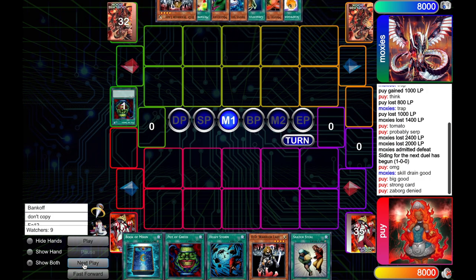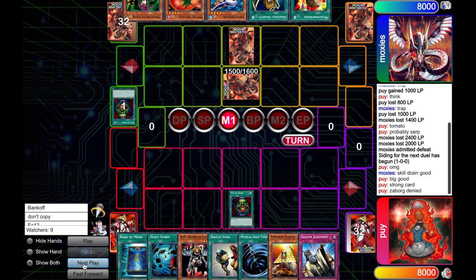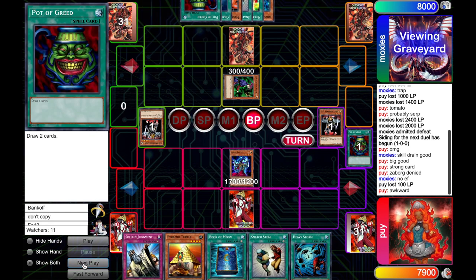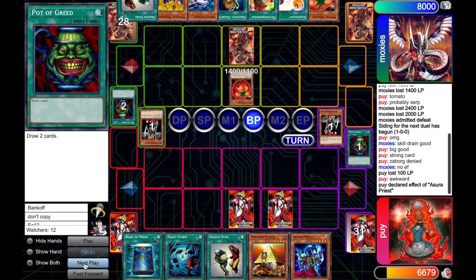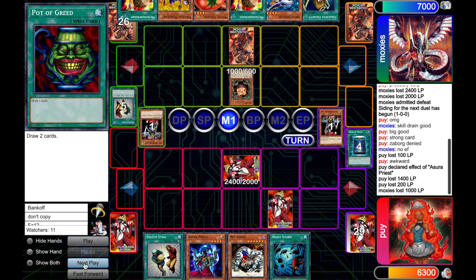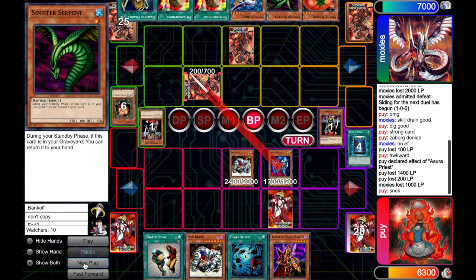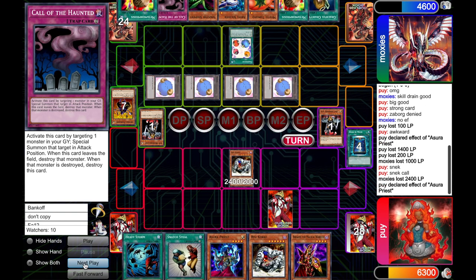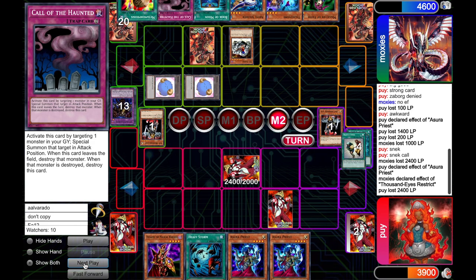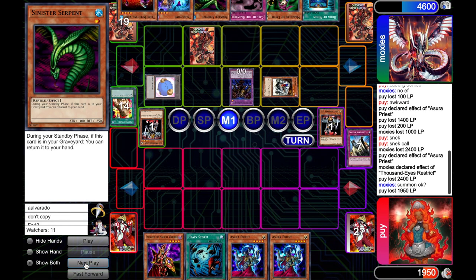A lot happened in game two and yet nothing happened at all. The game was best encapsulated by a turn one Pot of Greed, and I wasn't able to answer his Faith for a second Pot of Greed. The rest of the game he has more threats than I can possibly answer and more defense than I could possibly get through in one to two turns, even with an Assure Priest at the ready. It is worth mentioning that my deck can't really recover from a situation like this — but most other decks would have lost in this exact same situation too.